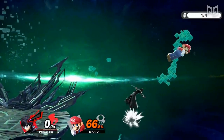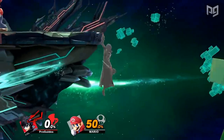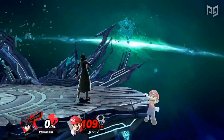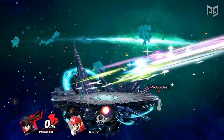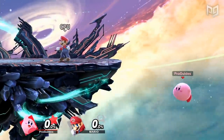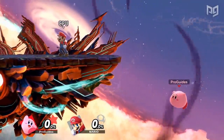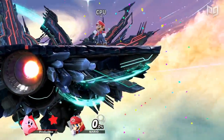So, what even is edgeguarding exactly? The edge, sometimes referred to as the ledge, is the term used for the grabbable ends of the stage. Guarding the edge itself is not so literally the premise of edgeguarding, but the edge is usually the goal destination of a recovering player. Edgeguarding is the term for the process of attacking opponents off of the stage as they attempt to recover. Because no character can stay in the air forever, being offstage is a very temporary state — whether you're the recovering character or the edgeguarding character, you'll eventually either recover back to the edge or be KO'd off of the bottom blast zone if you stay offstage for too long.